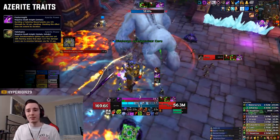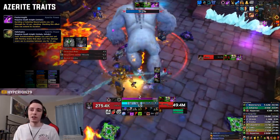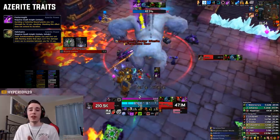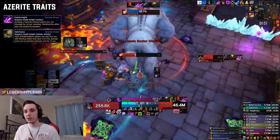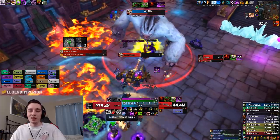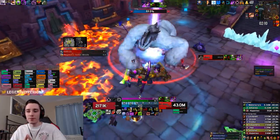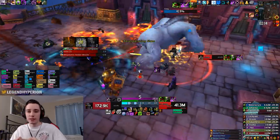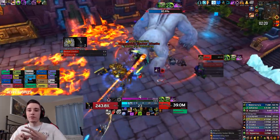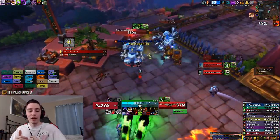For AoE we have two significant traits: Festermite is again by far the best, and the second worth mentioning is Hell Chains, which gets you quite a bit of extra AoE damage. Treacherous Covenant is still really good on AoE if you can stay above the health threshold to get the buff. For best-in-slot Azerite items from the raid: get the helmet from Jade Fire Masters, shoulders from High Tinker Mechtorque, and chest from Stormwall Blockade. That gives you triple Festermite, two Treacherous Covenant, and one Magus of the Dead — by far the best Azerite combination from the raid.